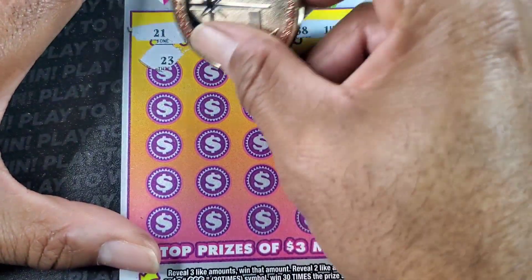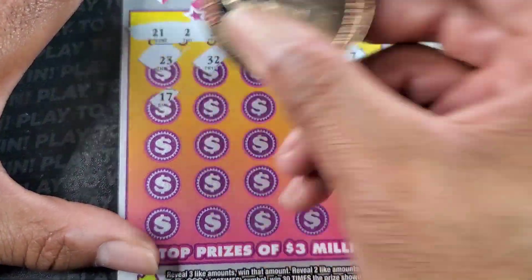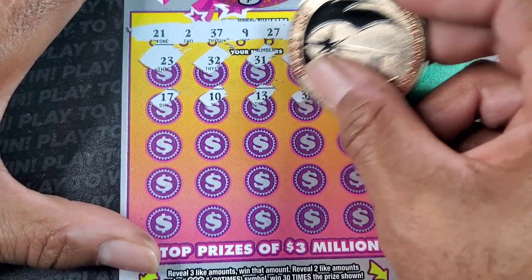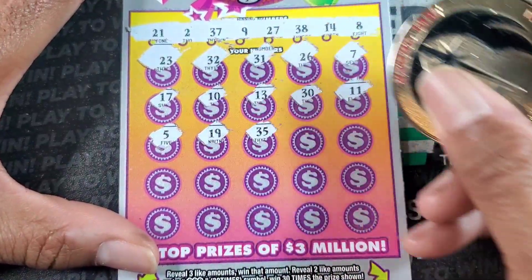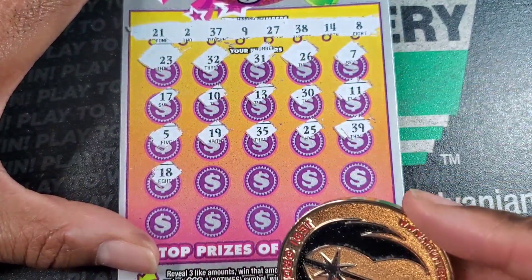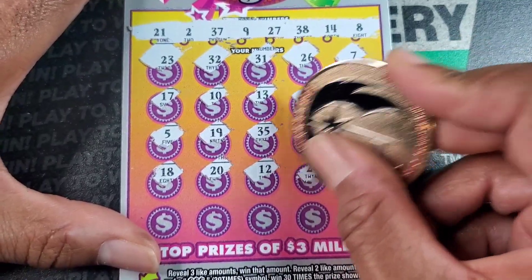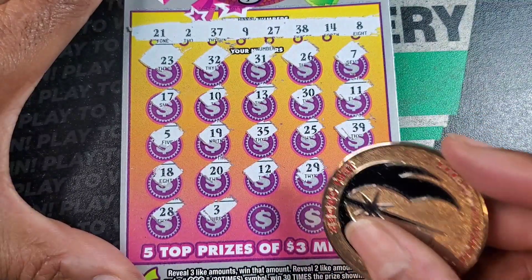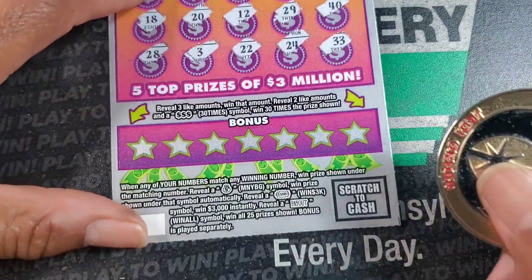All right: 21, 37, 9, 27, 38, 14, and 8. We got 23, 32, 31, 26, 7, 17 — all sevens up there. Not that one. 10, 13, 30, and 11, 5. 19 and 35, 25 — no fives up there. 39, 18 — couple eights, not that one. 20, 12. Let's look at 21, 29, 40, 28, 3, 22, 24, and 33. Bonus has to bail us out.